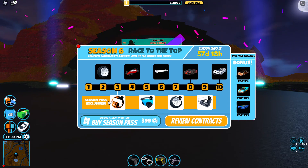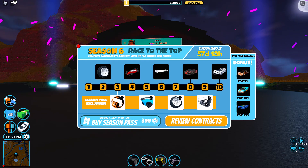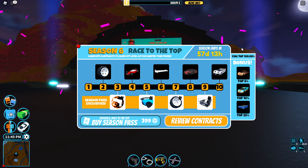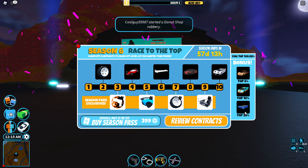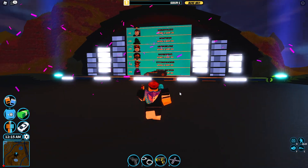For the season pass exclusives, there's a magma-style weapon skin, a wing, some other tires, and a racing simulator for your apartment — that's really cool. The bonus rewards: top 5 at season end gets a flame vehicle wrap, top 10 gets a racing stripe in a classic Ford GT style, and top 25 gets a car-themed pool table. The season has 57 days remaining.